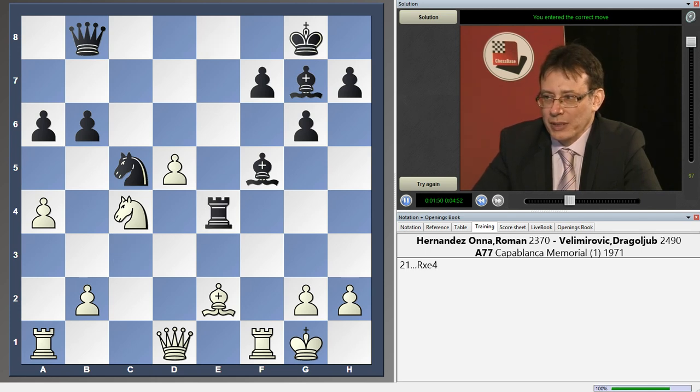Rxd4, and now the threat b5. Rook d4 sometimes enables attacking ideas like rook h4 with bishop d4 first, which would be very unpleasant for white.